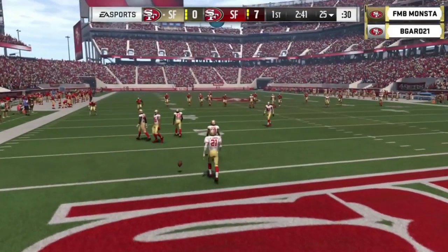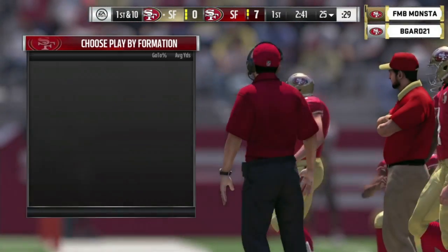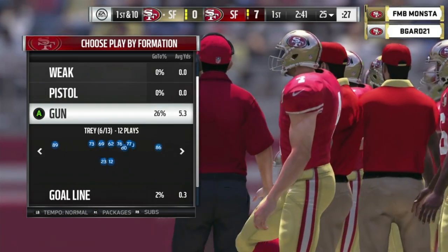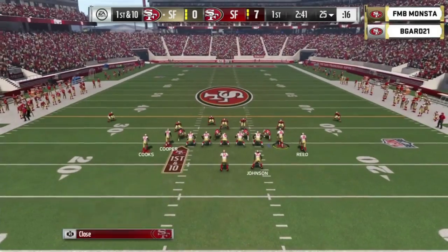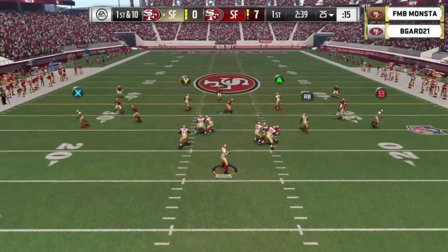Now B-Guard is going to have to answer here with 2:41 remaining in the first. This is almost a must-score drive. You get into a matchup like this, you know the caliber of player that Monsta is. Getting off to a slow start is a really tough spot because you're always playing catch-up, and you don't want to play catch-up when you're playing a guy like Monsta.